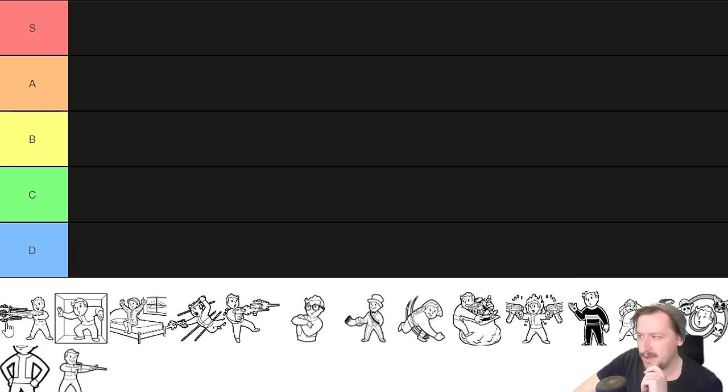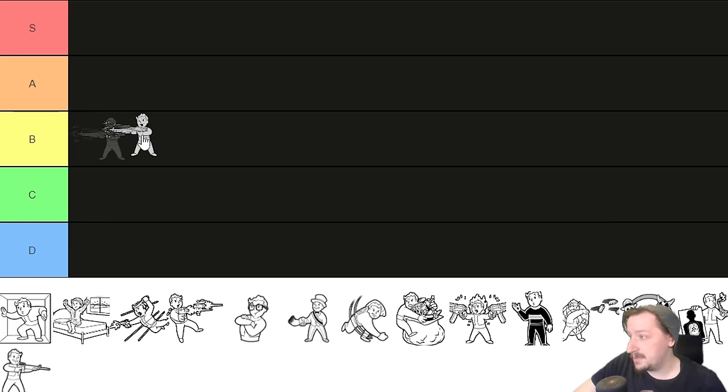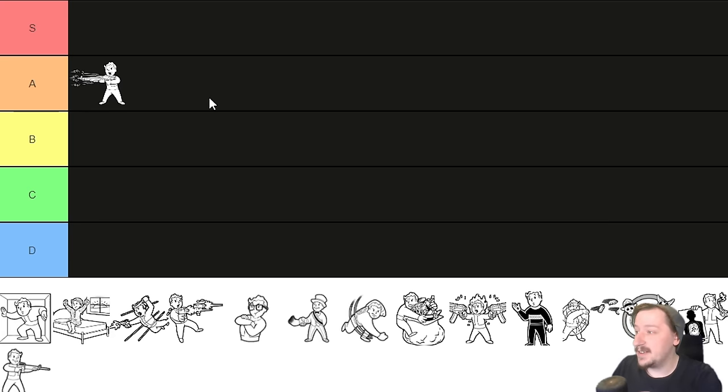Hitting crits with almost any weapon is good unless you're running a melee build with a chainsaw or thermic lance, where crits are technically present but very low — so it doesn't matter as much. Most other weapons hit just as hard with their base damage as their crit damage, sometimes even more so. I'm going to put Built to Destroy up into A tier — it's a solid all-around trait.